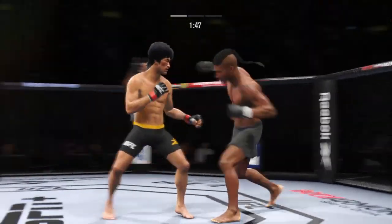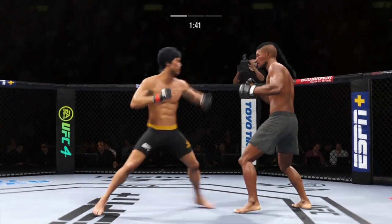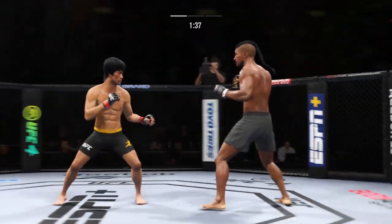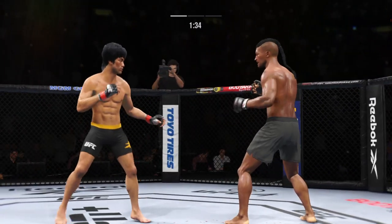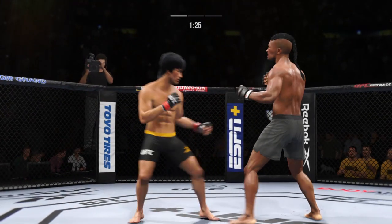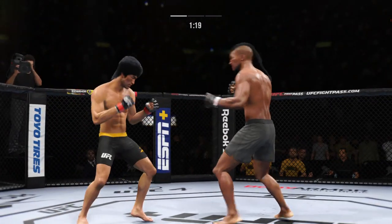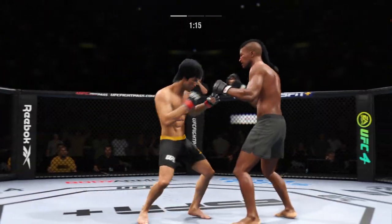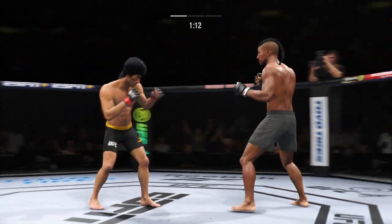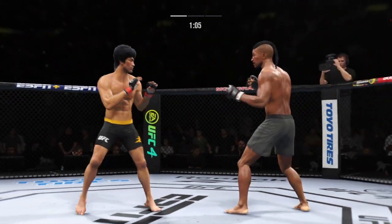Continues to mix it up, going to the head, mixing in some body shots. And there he goes working off that jab again. The jab's nice — I love throwing the jab, but you realize that as MMA evolves, guys will start to fight behind a very educated jab. It's just like boxing. The most thrown punch and the first one you learn is a jab. In MMA, guys are starting to take that same approach because it is such an effective weapon.